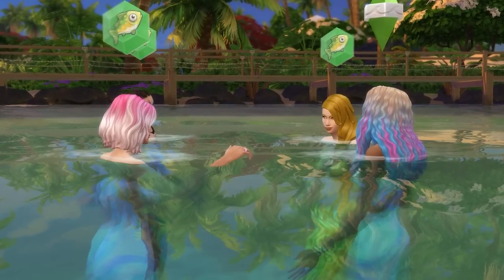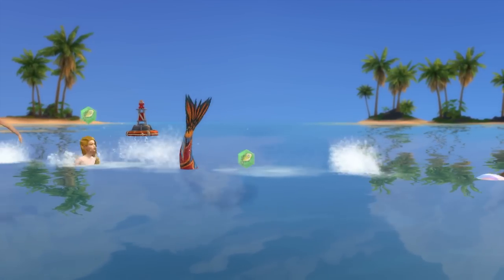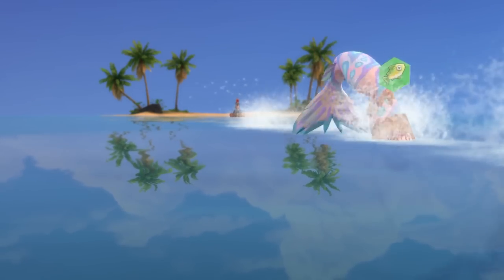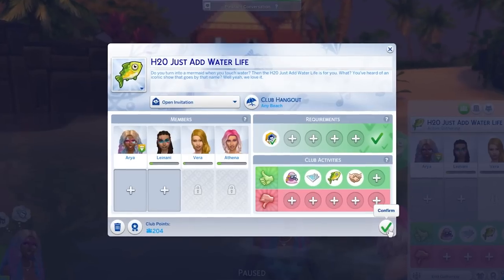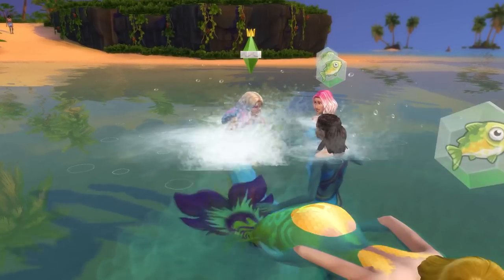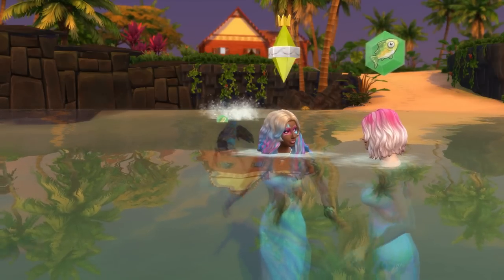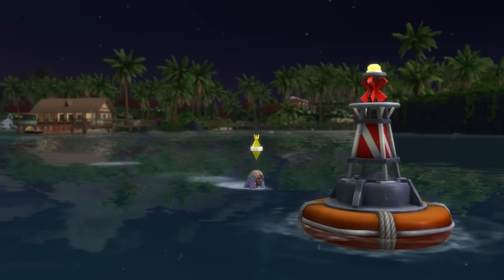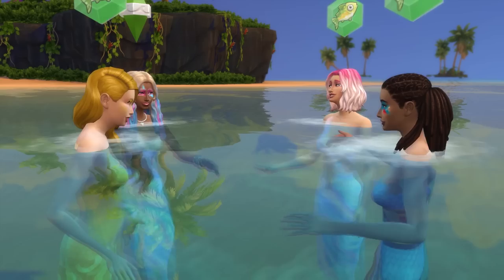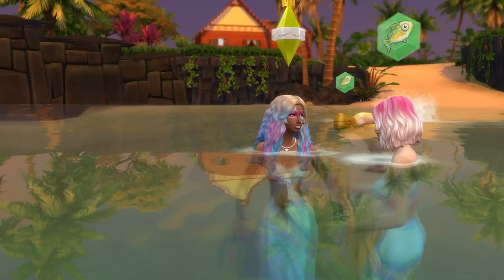Next up, for number 9, we're looking at a club leader mermaid, and you will need the Get Together Expansion Pack for this one. You know fish move in schools and animals in packs, and it's time for mermaids to move in a group too. For this, you'll want to set up a club and then tweak the requirements to make the mermaid trait required to join. Then just decide what your mermaids like doing together when they gather. Some good options include conservation activities, fishing, swimming, diving in the ocean, and even singing if you have the City Living Expansion Pack. Of course, you can definitely go more left of field and choose whichever activities you like.